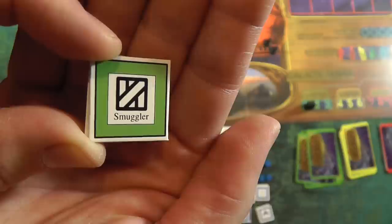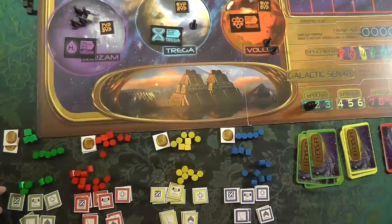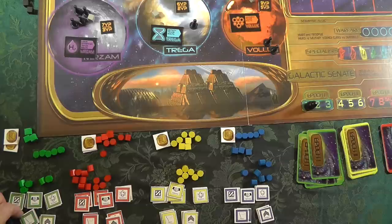You're going to have your specialists, which you get by using technologies that allow you to either get some of them every turn, or you can pledge in a certain area. That gives you one of these special guys for the next turn. You have smugglers, diplomats, scientists, heroes, and troopers. They'll be represented by plastic miniatures - I just have counters right now. Go on Kickstarter and you can see they're doing some real cool stuff to distinguish them.